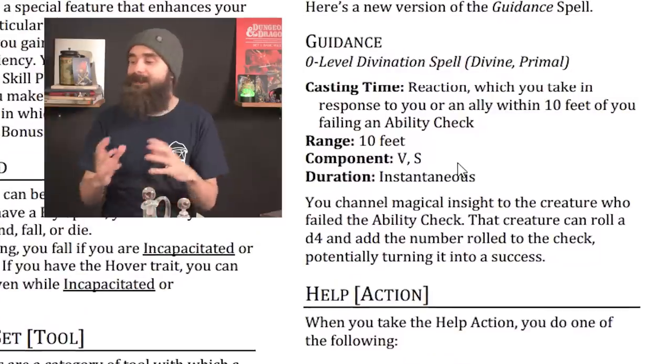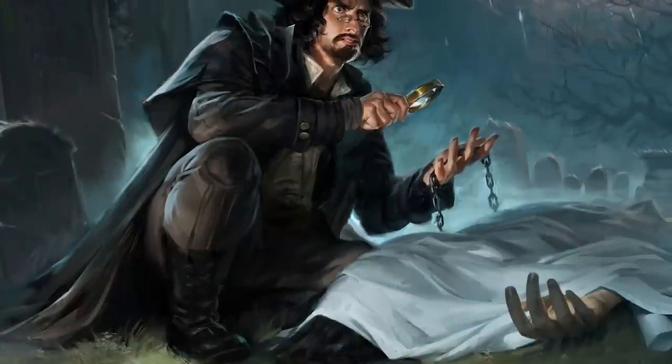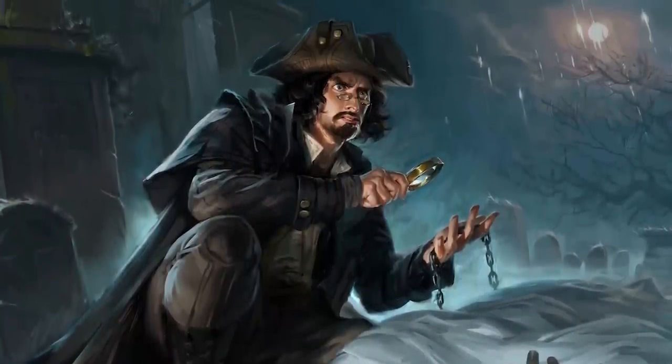Guidance is now a reaction, which you take in response to you or an ally within 10 feet failing an ability check — they add a d4 and potentially succeed. This is obviously worse because it's reactive; you can't cast Guidance on yourself before an initiative roll, for example. I also don't like it because it feels metagamey: if you're searching a room and roll a 15 and the DM says you find nothing, is that a failed check or did you successfully confirm the room is safe? DMs would have to reveal when checks fail, which telegraphs information to players.